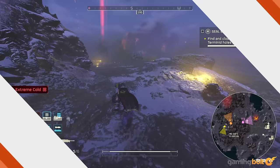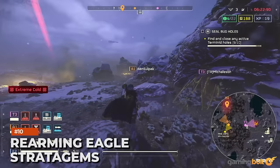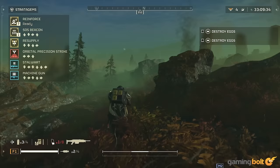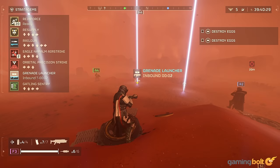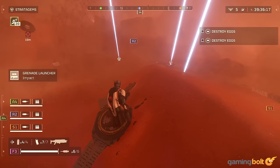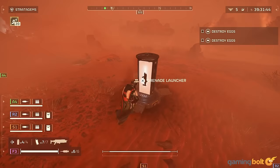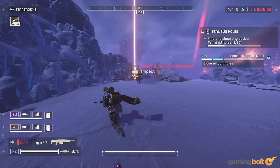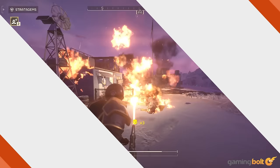Rearming Eagle Stratagems. The Eagle Stratagems look pretty good until you notice that some have limited uses. While the Eagle 500 Kilogram Bomb may be worth it, the fact that it's only one use may turn some people off. However, you get a set number of uses for the stratagem at a time, after which you use the Eagle Rearm Stratagem to restock them — which takes about two and a half minutes and restocks all Eagle types you have equipped. Save up for the ship upgrade, which adds another use to Eagle Stratagems, and you can drop five Eagle Cluster Bombs, two 500 Kilogram Bombs, and maybe three Airstrikes for good measure.